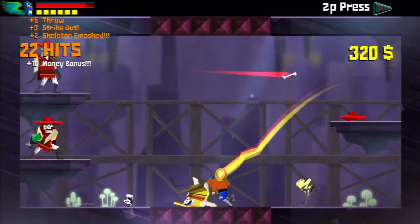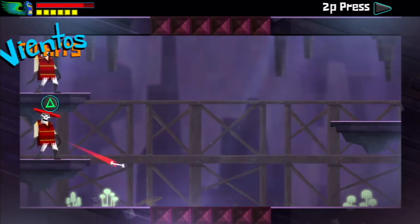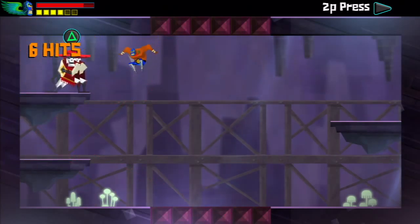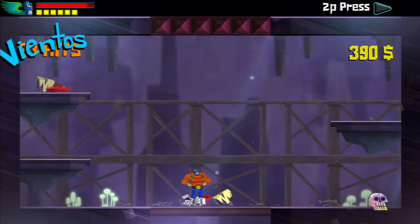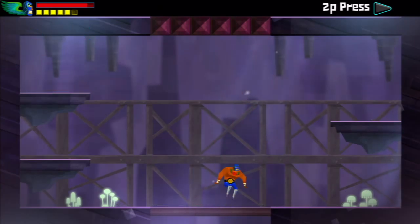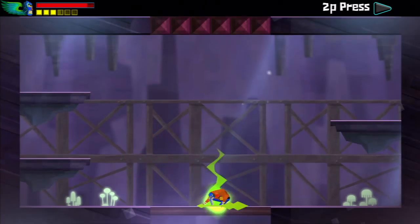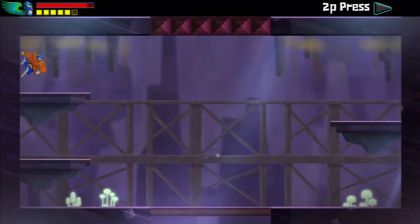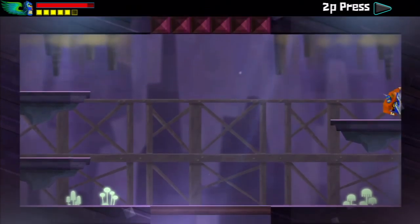Eventually enemies get different colored shields around them and you have to hit them with a specific special move to break the shield before you can start attacking them. The special moves include an uppercut with circle, a dash if you do left or right plus circle, a frog splash if you're in the air and hit down, and a headbutt with circle. You can also grab onto walls and hit up to dash up the wall, or hit left or right to fly — and those moves can hurt enemies too.